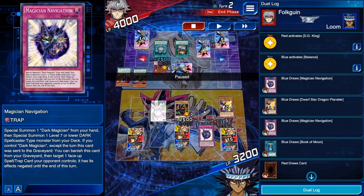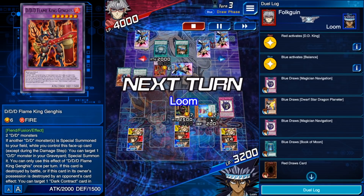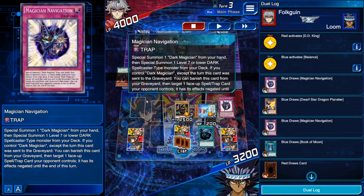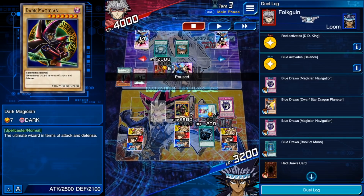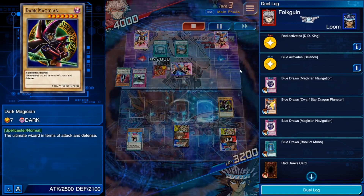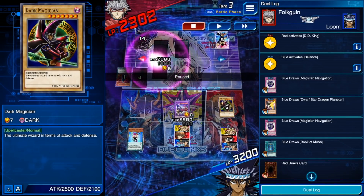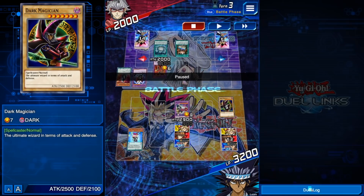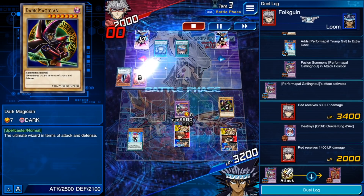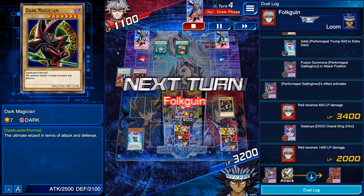Not going to activate our Navigation until now, because we want to make sure that he doesn't swing into our Trump Girl. Activating during the end phase, summoning our Trump Girl. MST-ing the back row whilst we have the Navigation in grave, because Navigation will only work whilst Dark Magician's on board, so we want to use the MST on the back row whilst we can still negate cards. Trump Girl activates, summoning Gatling Ghoul. Gatling Ghoul's effect targets the highest attack monster, doing 600 damage just based on cards on board, then a further 1600 damage by popping the monster. At this point, because he's using the wrong skill, he just dies to his own burn damage.